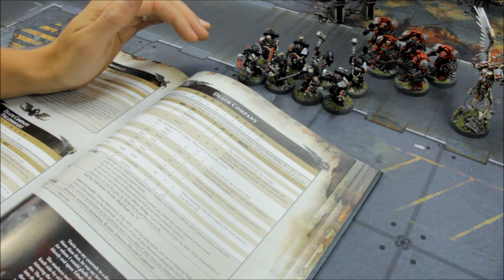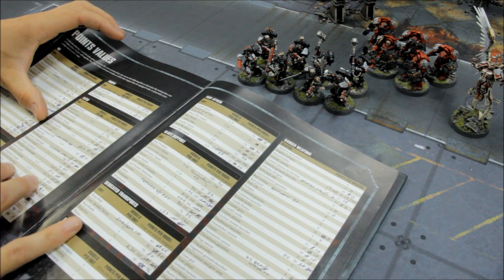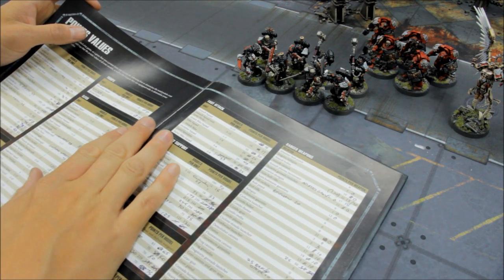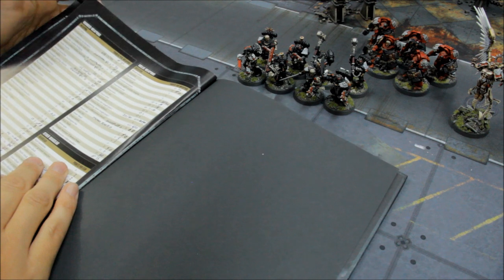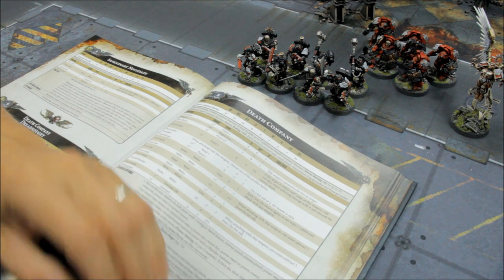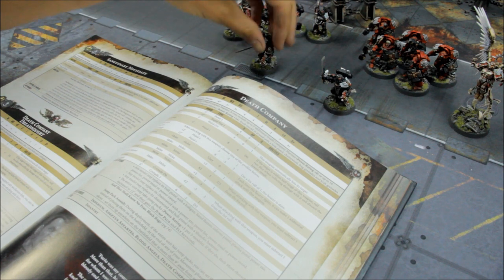I find it's quite cheap in points. You're paying your base points cost — Death Company Marines are 19 points each, and I've kept them at 8 to keep the points down, since it's quite likely that once deployed your opponent is going to go after them and try to wipe them out. Thunder hammers on regular models are 15 points each, so 30 points gets you the thunder hammers on 2 models. That's the Death Company. I think they're really good. I reckon they're a bit of a throwaway unit — I guess that fits with the fluff and theme of the Death Company.